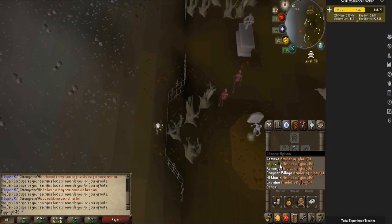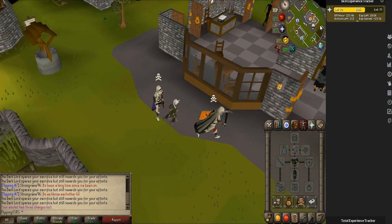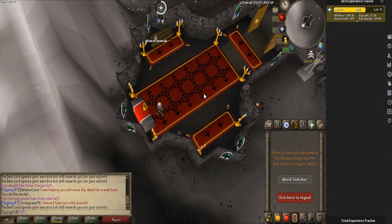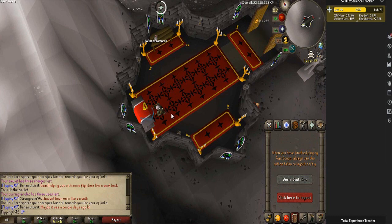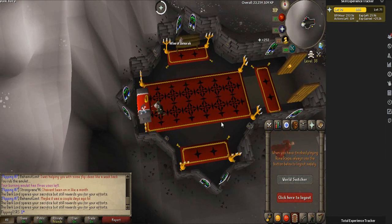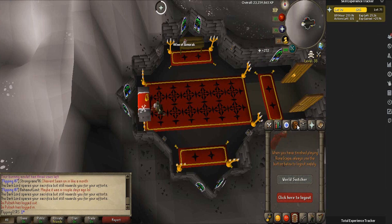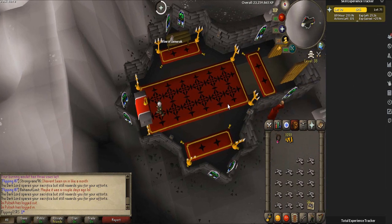It's a fair amount of running — all the way down to level 30 wilderness, then teleport back and run from Lava Dragon Isle, which is a bit of a pain. We've bumped down to 250k an hour, which is kind of comparable to a regular Gilded Altar. However, the main benefit here is how much money you're saving — more than 50% on every bone you use. I got 25k XP from just over 50 bones, which is quite a bit more than normal.